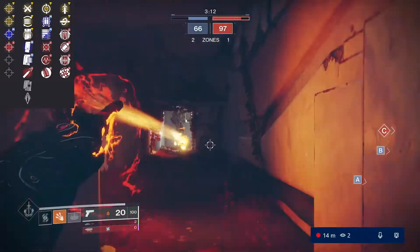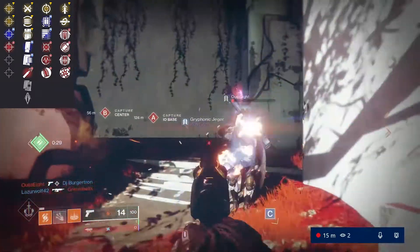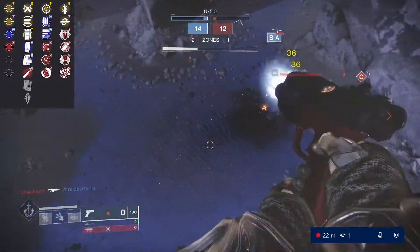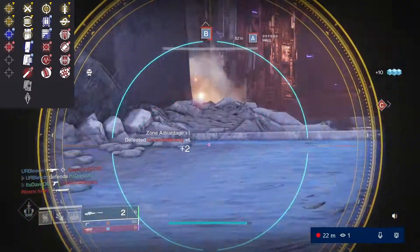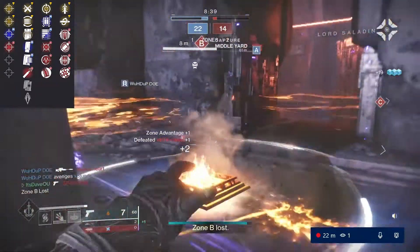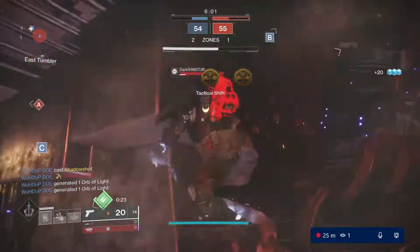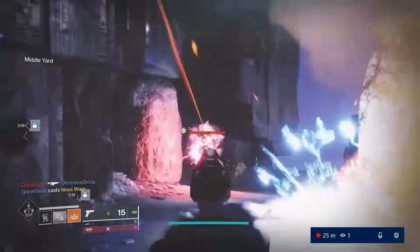Let's go over trait column number one. I feel like Feeding Frenzy is going to be the top one here — basically, the more kills you get, the faster reload you get. The highlighted ones they have is Four Times a Charm, which on the sidearm isn't going to be very great. Looking at trait column number two, probably the best PvE perk on here is going to be Kill Clip, which you're going to want to reload with. So probably pair Feeding Frenzy and Kill Clip. Looking at the sidearm and the perks, it is not meant for PvE — there are definitely way better weapons to use, even sidearm-wise. That's why the more interesting thing about this weapon is going to be PvP.